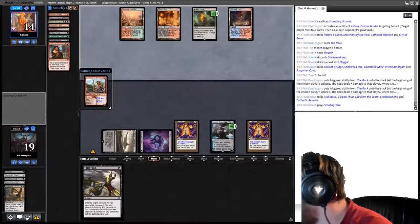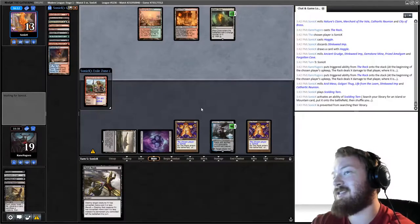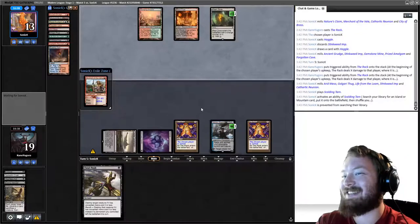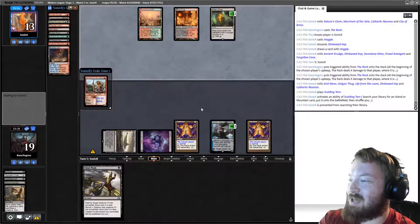By removing Silver Smote Ghoul, we reduce the returns-from-grave creatures they have — basically Narcomoeba, which makes Prized Amalgam a lot worse. We also milled over one of their Bloodghasts. Opponent is prevented from searching their library because of the hidden text on Ashiok that nobody, including myself, reads. Smallpox plus Ashiok is pretty mean — they basically just got rid of a card for no reason.